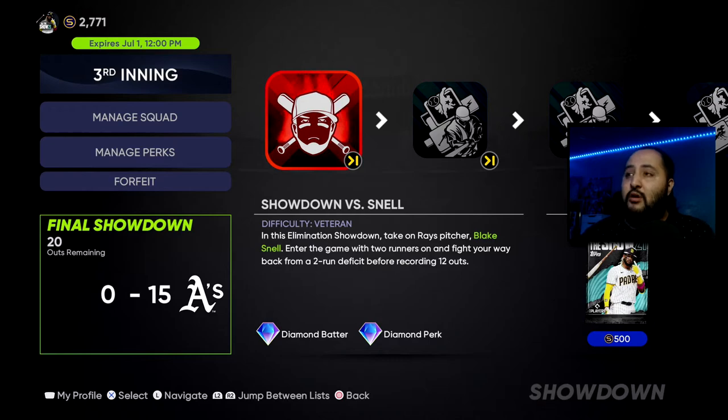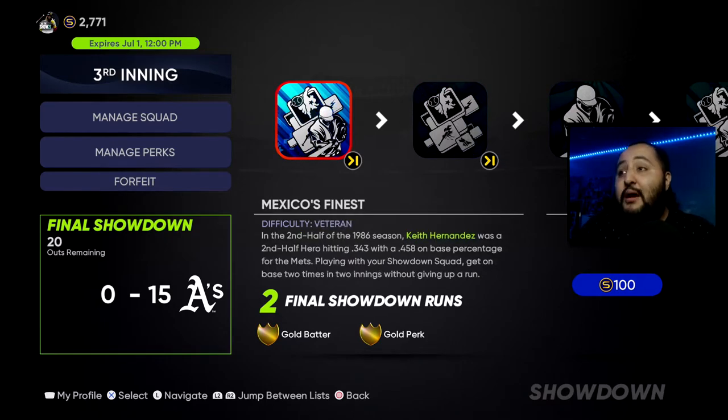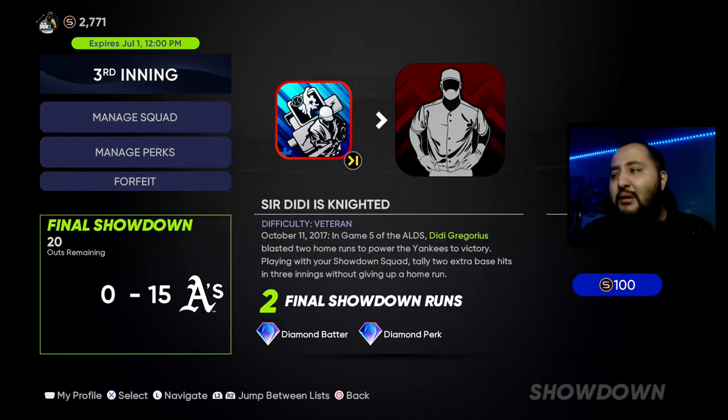For the first showdown boss, we gotta face Blake Snell — down two runs with 12 outs, come back. Tally one home run or one stolen base in two innings without giving up two runs. Get on base two times in two innings — that one's easy. Tally two hits and one run in two innings without giving up two hits — a little tedious. Pitching with your showdown squad, closing pitcher, tally one save without giving up a run. Tally two extra base hits in three innings without giving up a home run. Some of these will take some time and you might fail a couple, but that's okay — we're not perfect.